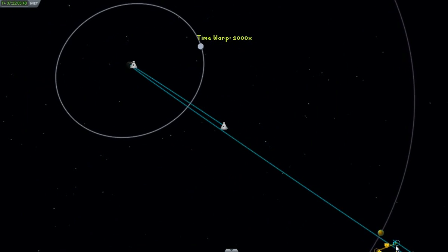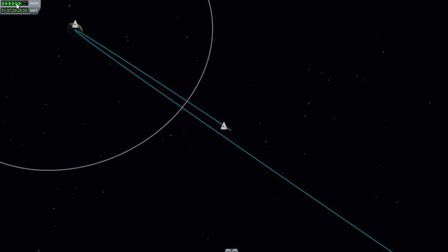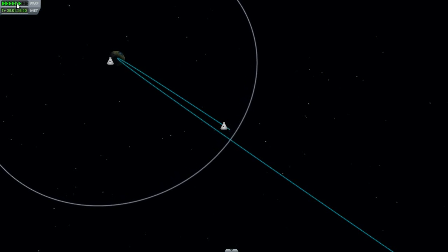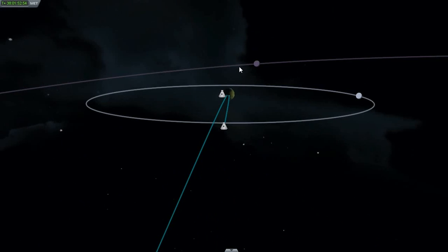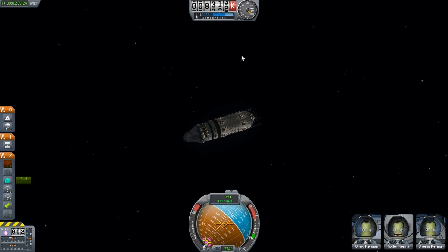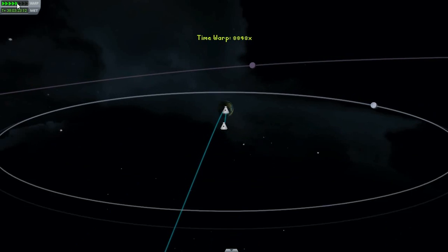It's a good thing too — apparently we'd have had a Minmus encounter next time we went around. All right, we're getting somewhere now — we've just barely managed to escape Minmus. I can't help but quick-save, because God knows I'll find a way to mince up this landing.